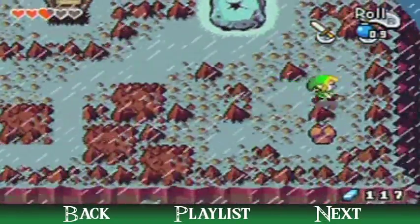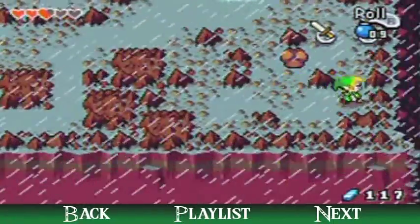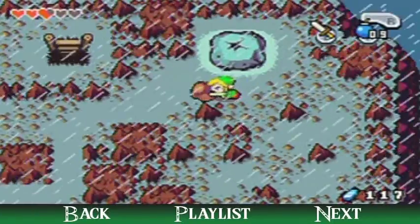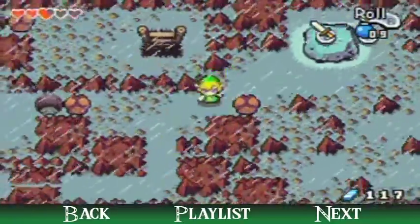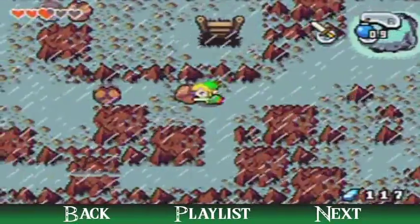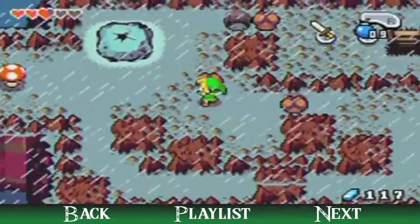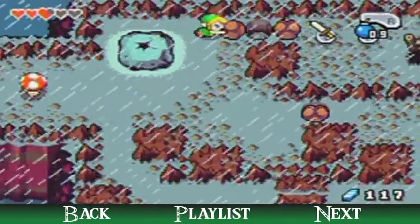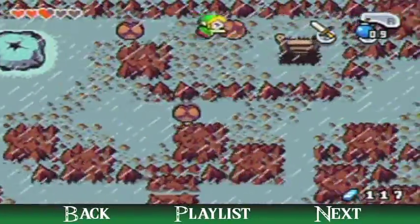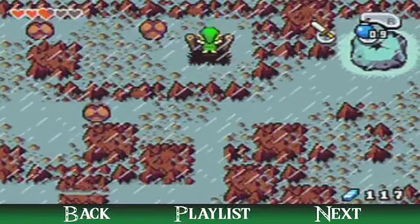We've got a little rock pushing puzzle here. Whenever you see a puzzle where you can only push an object, never push it against a wall unless you're able to push it away from the wall — always keep that in mind and you'll solve these puzzles with ease. Push this into that hole first, then push the stone over it. That boulder in front of the hole is just a red herring — no use for it other than pushing it out of the way. You just need to fill the hole from the other side. Pretty clever by the designers.